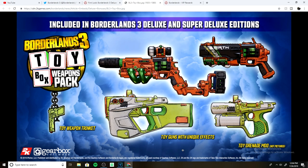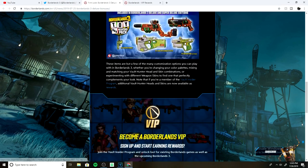This is probably one of my favorite things so far — the toy weapons with unique effects. These all look really cool. I hope you get them at like level 50, which is going to be the level cap, so you can actually get some use out of them. There's also a toy grenade mod that isn't even pictured, so yeah, these will be really cool.